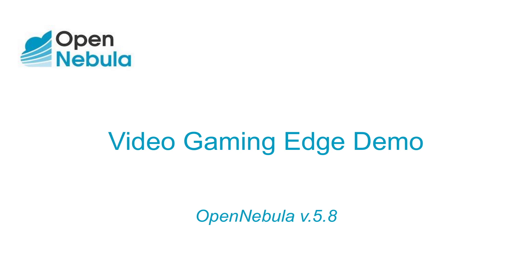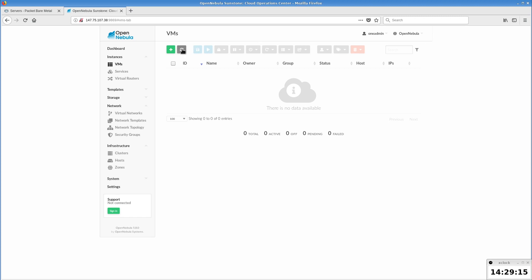I'm going to walk through the deployment of an OpenNebula distributed edge cloud of gaming servers for the Enemy Territory legacy game. It's built across 17 locations worldwide, provided by Packet hosting. First, we'll review the infrastructure before we start the provisioning.